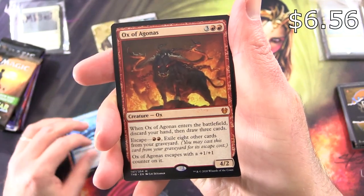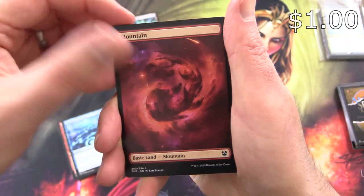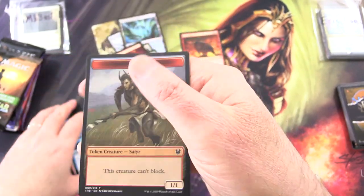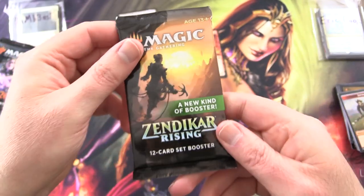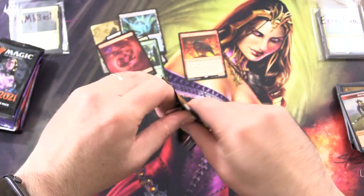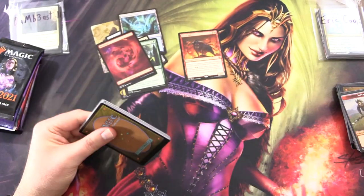And a Mythic — Ox of Agonas. Along with a Mountain and a Satyr token. So we'll try to keep track of the Mythics like we did yesterday. If you missed that video — holy cow — I'll chuck a link in the corner. The Chaos Box was on fire, a lot of crazy stuff in there.